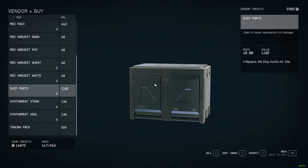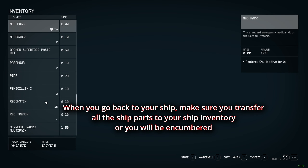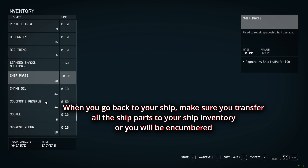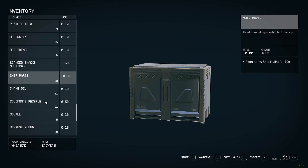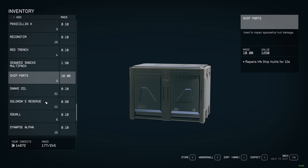When you come back to your ship, don't forget to transfer your ship parts to your ship. If you don't do this you're going to be carrying a hundred mass worth of parts and you'll be encumbered, so you have to transfer them to your ship.